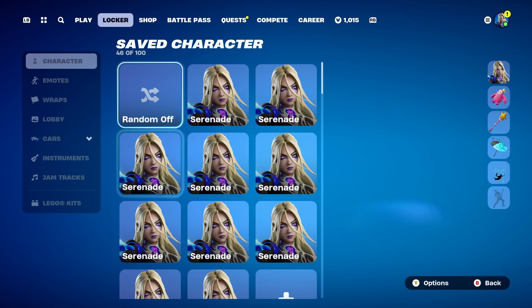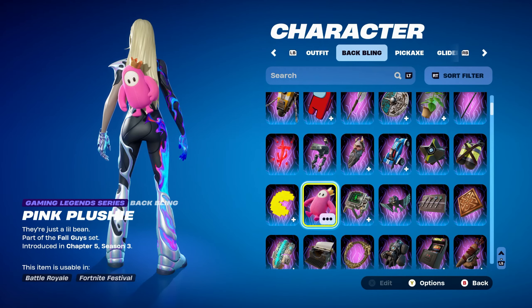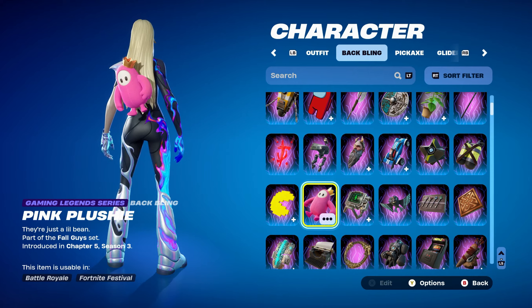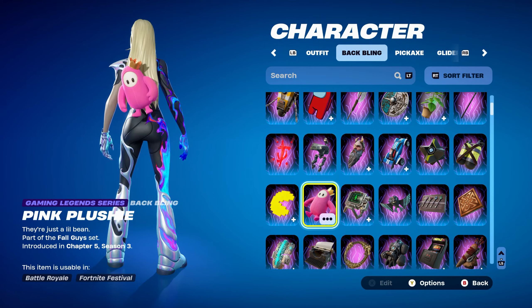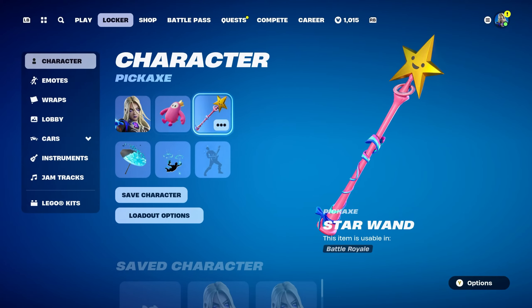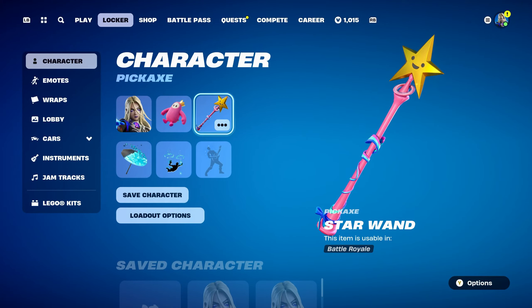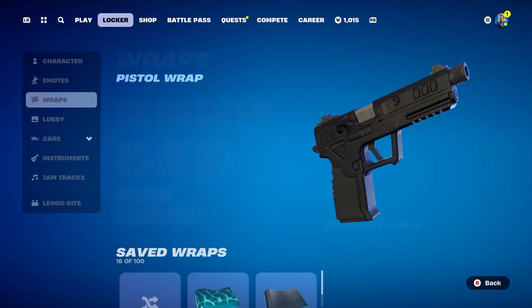Moving on to combo number 3. I used a pink themed back bling called Pink Plushie, part of the Fall Guys set, introduced in Chapter 5 Season 3 — a gaming legend series back bling obtained at the end of last season by doing the Fall Guys challenges in Battle Royale. The pink and gold also works nicely with the pickaxe, which is Star Wand, introduced in Chapter 1 Season 8, used for the pink, gold, light blue, and dark blue. The pickaxe goes absolutely perfectly with the Serenade skin and the pink plushie back bling.